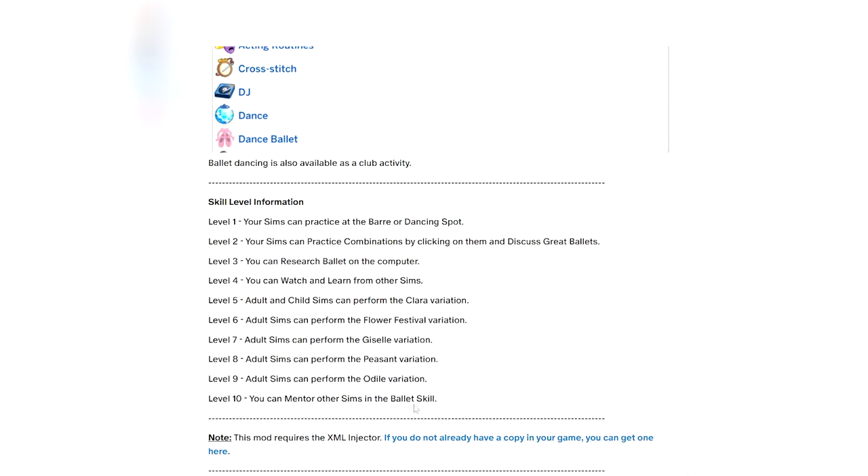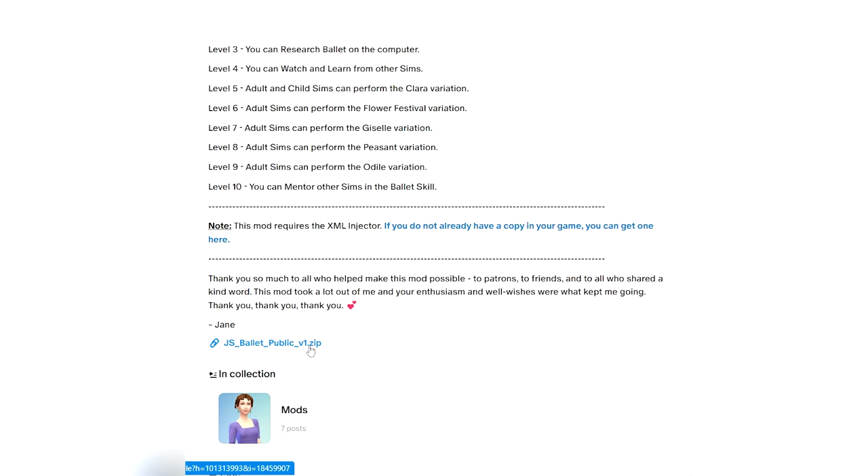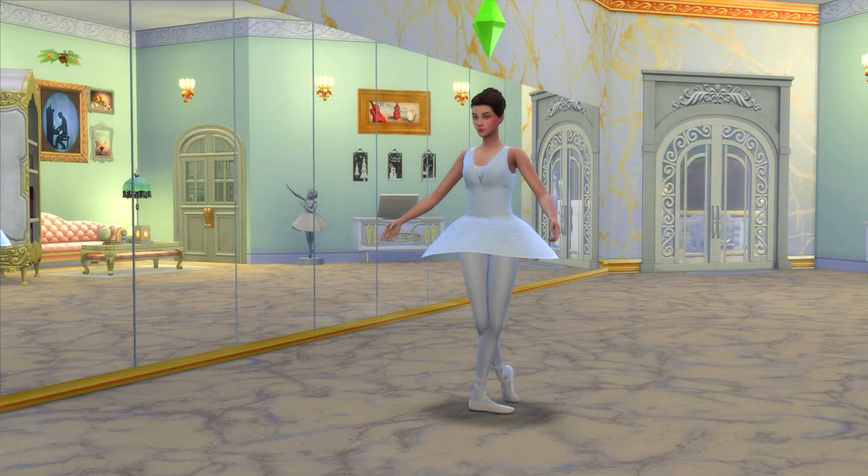This mod also requires the XML injector, so if you don't already have a copy in your game you can get one on the mod page — it's linked there. Make sure you take the file out of the folder and put it in your mods folder. If you don't know how to download mods, I will link a tutorial in the description too.